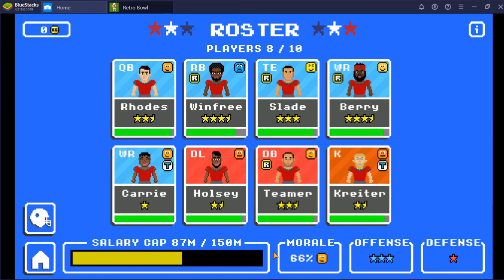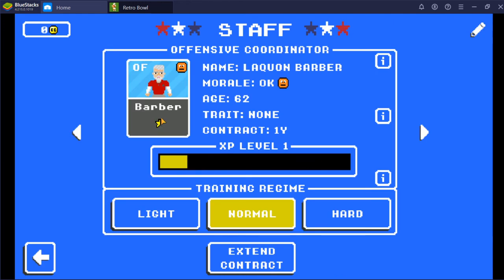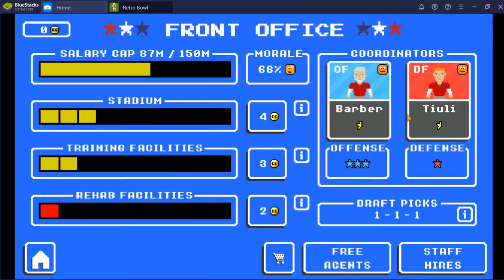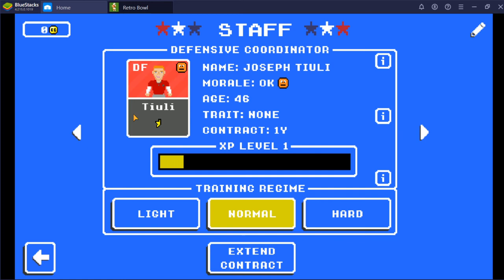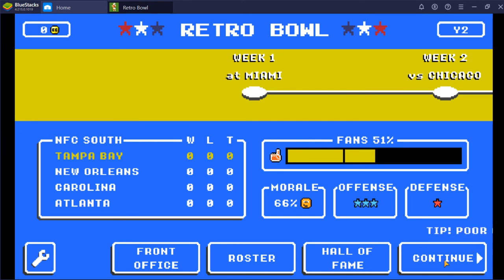Let's go back to the front office and take a quick look. You have these coordinators — you always start with crappy ones, but these guys can actually level up, and each time they level up their star rating gets half a star better. This determines the baseline quality of your offense or defense before you consider the stars of any of the players. I think you need your defensive coordinator in particular to be really good in order for your defense to actually be able to stop things. Our rehab facilities got worse and we're in pretty bad shape with that, but I'm still going to focus purely on stadium and training first and get rehab facilities after that.